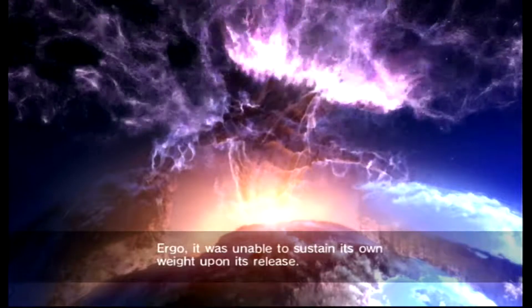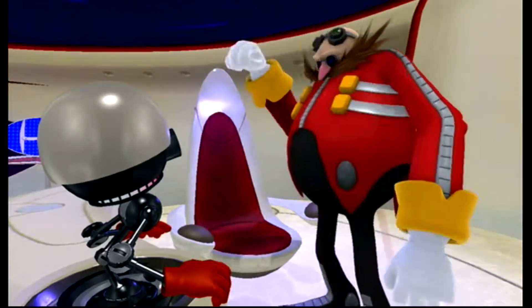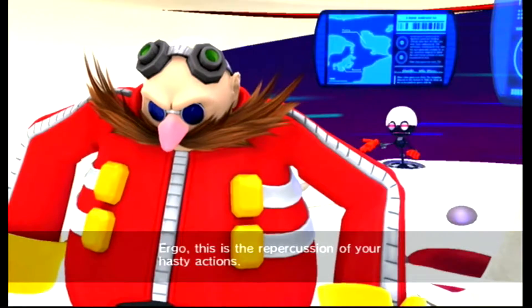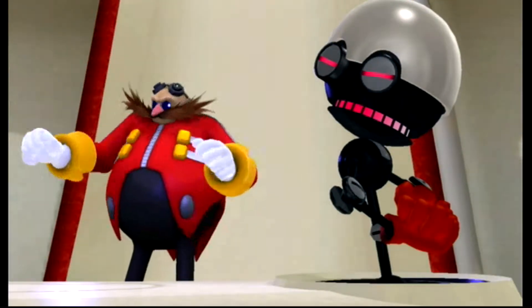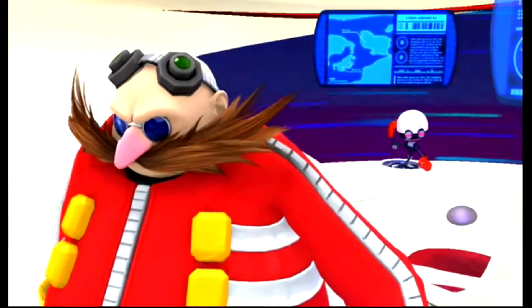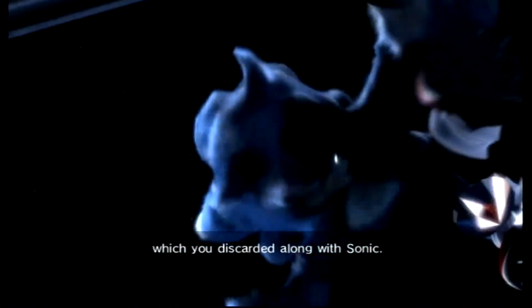Anyway, this is Sass. A lot of people like to nickname him Ergo because he constantly says that word over and over again. He's basically a sassy robot, and he's so sassy to Eggman that it makes me wonder — why doesn't Eggman just scrap him? It doesn't really make any sense. He comes off as intelligent, but all he does is nag Eggman. He doesn't actually contribute to the plot in any way.